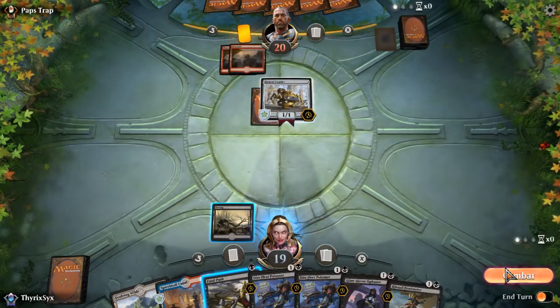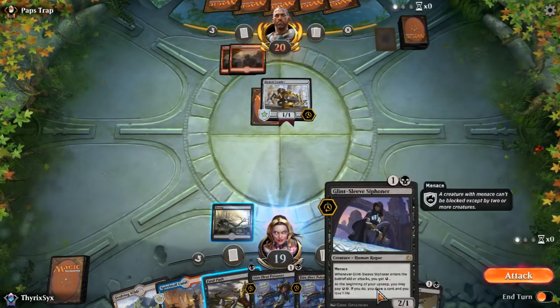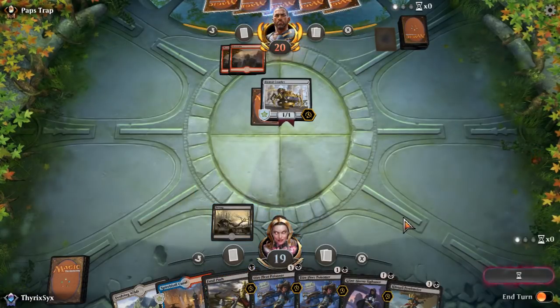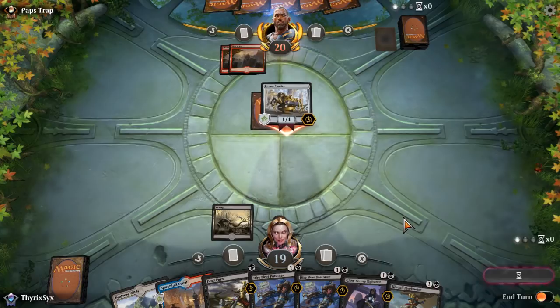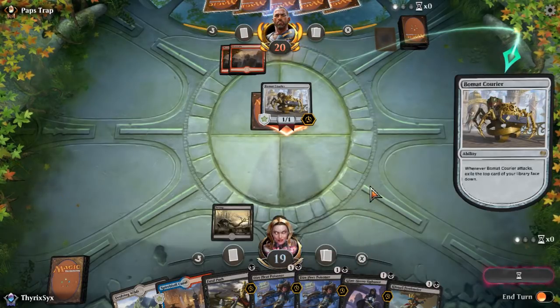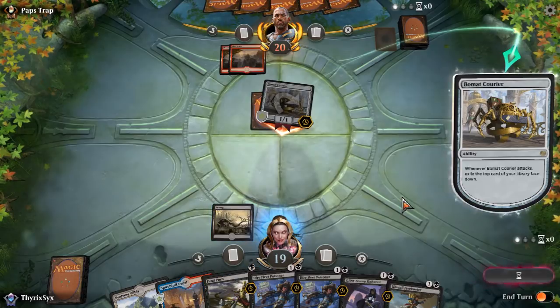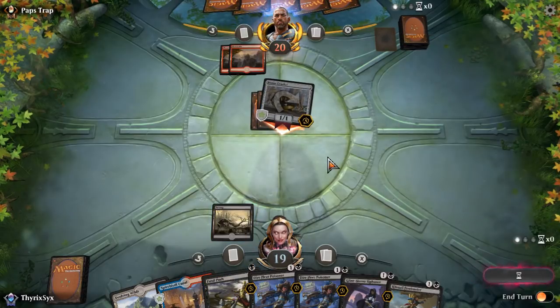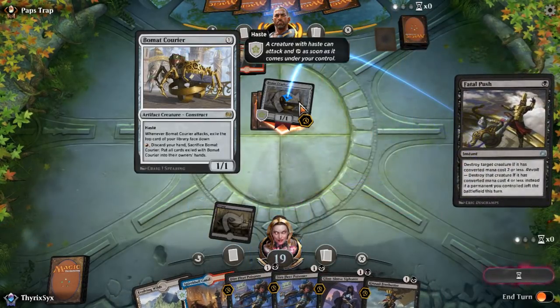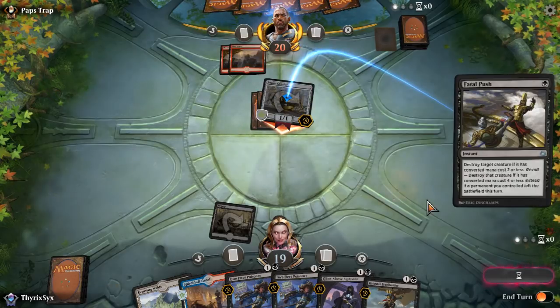I don't know how they match this deck. I mean, Glint-Sleeve Siphoner — good card. Fatal Push — good card. The removal I have — good cards. I'm running a lot of highly played cards. No one's playing Kite-Sail Freebooter. No one's playing some other things I'm playing. Why am I facing a bunch of mono red? I don't want it. I will push that though — the Goblin Chainwhirler is stupid. I can't wait till it's gone. I think I hate that more than Chainwhirler, honestly.